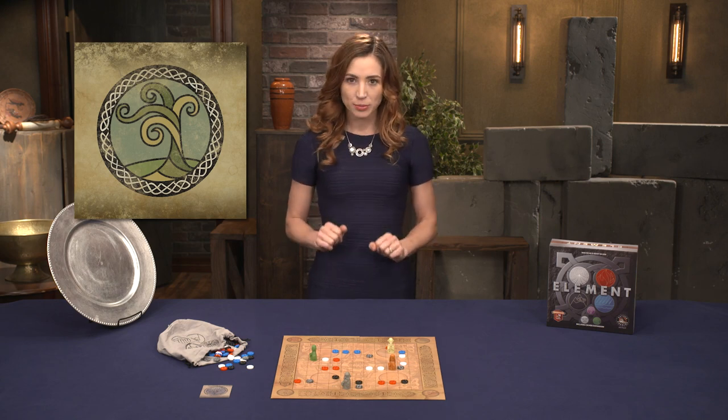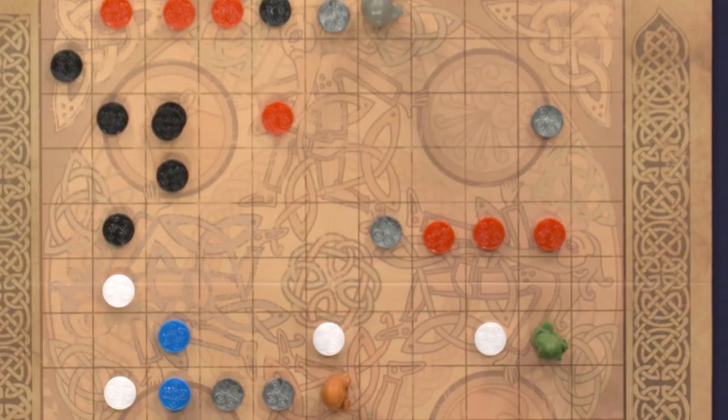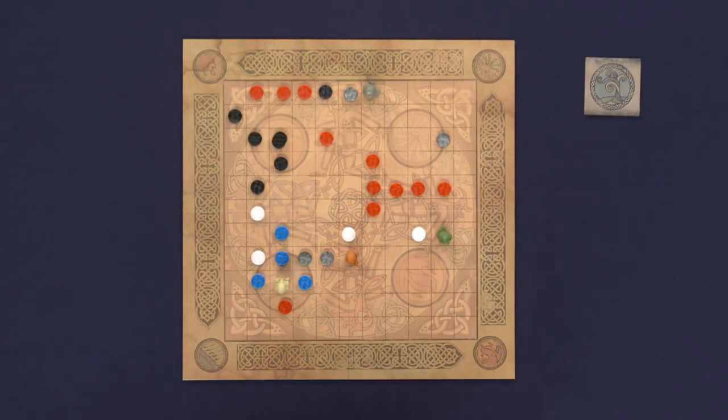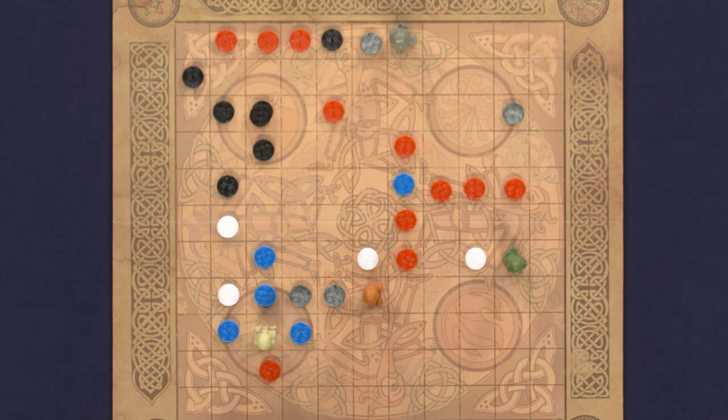Wood: these elements may only be placed on an empty space — they cannot replace. They have two effects: blaze and new growth. When a fire stone is placed or spreads, it can be stacked on top of wood, creating a blaze. Blazes increase the number of fire stones placed whenever there is a spread from fire placement. Blazes in a fire line add one additional fire stone during a spread, but multiple blazes do not add any more than that. Blazes may be replaced by a single water stone or a river moving into their space.